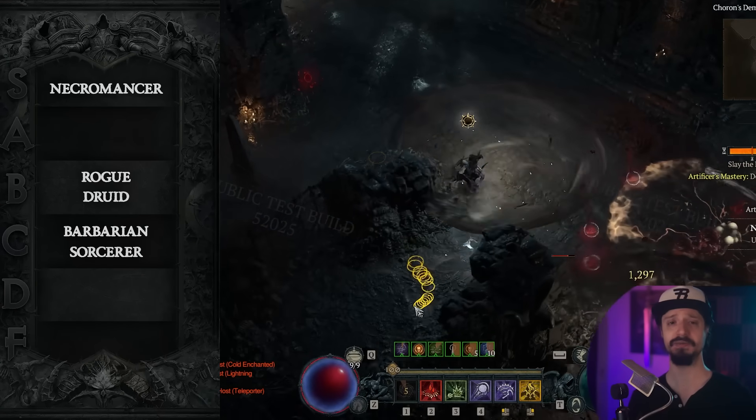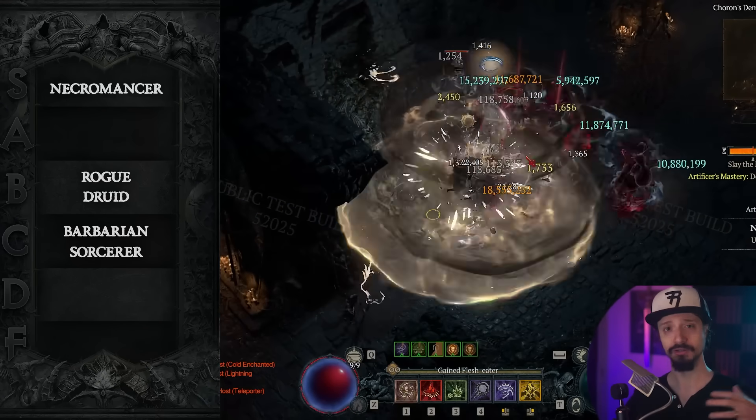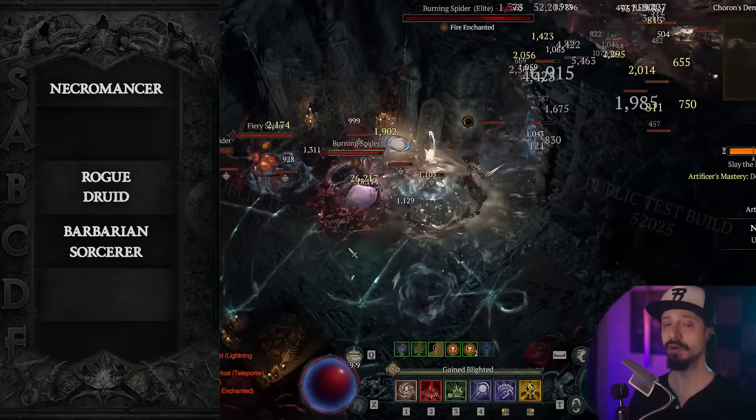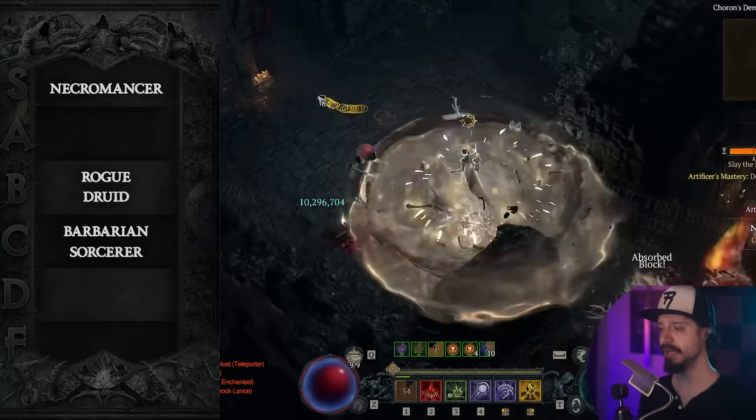Blood Surge is also a super tanky build. It's very easy to play. It's really good at speed farming overworld content. Its single target damage, however, is quite weak. For leveling 1 to 50, this is probably still the best build in the game.